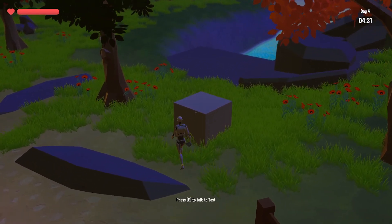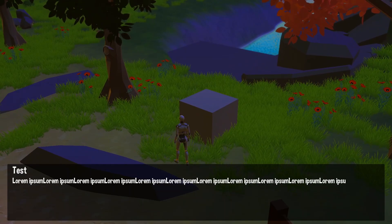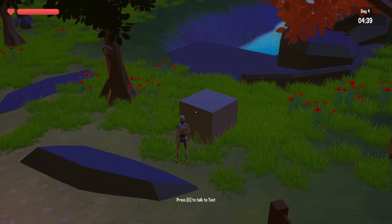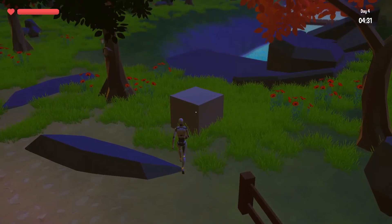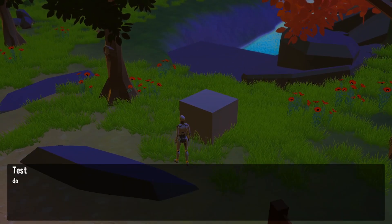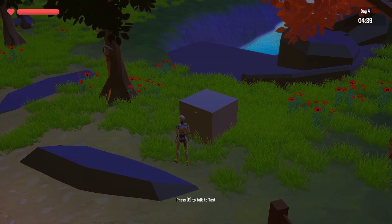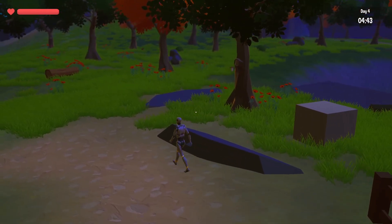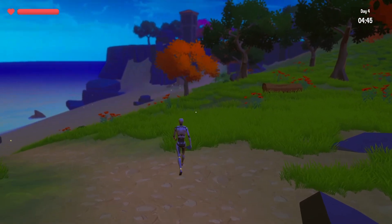I also built a dialogue system so that you can talk to NPCs. In this case it's still a cube because I don't have any 3D models of NPCs or even my own player yet, because my modeling skills suck. Nevertheless, the system can display any number of text panels and with a mouse click you can move on to the next text panel. If the dialogue is too long you can simply move away and the dialogue ends. This is actually a cool solution if players are not interested in the story.